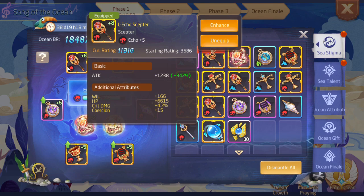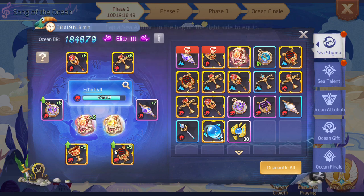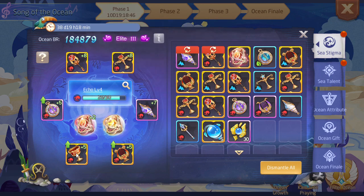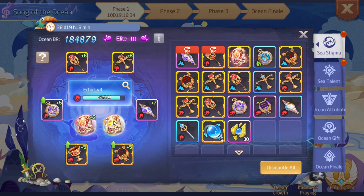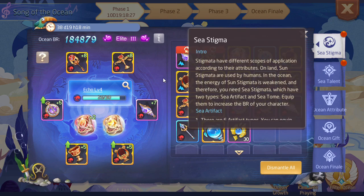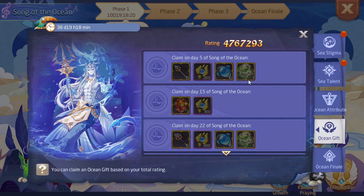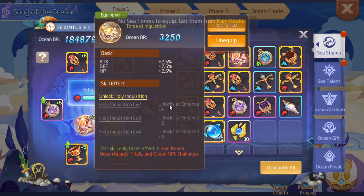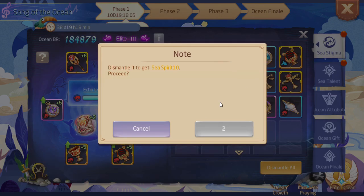I have an Echo Scepter with these stats, Balance Scale with these stats, Conch Shell with these stats, Echo Harp with these stats, Echo Grail with these stats, and Echo Compass with these stats. I have my Frenzy Totem with two upgrades into it right now — I don't think I'm going to get a third upgrade by the end of this one. I have my Tome of Inquisition with no upgrades right now. The Tome of Infinity is the one you want rather than the Tome of Inquisition, however do not dismiss your Tome of Inquisition because it may come in handy when you can make it level three at the end of the season.